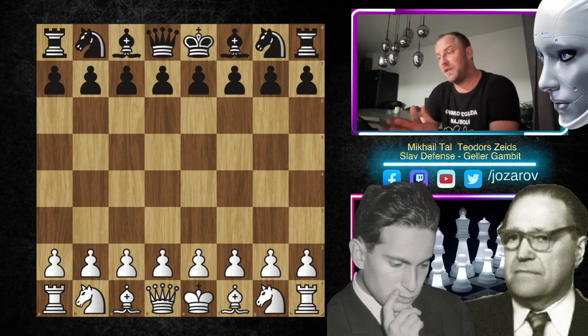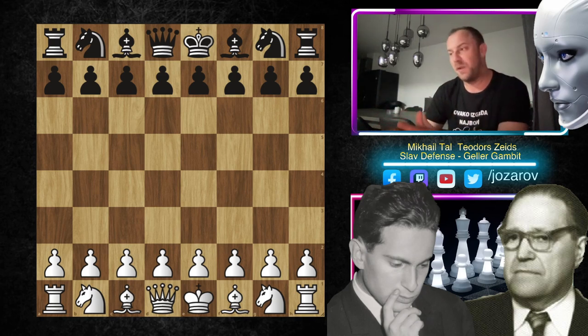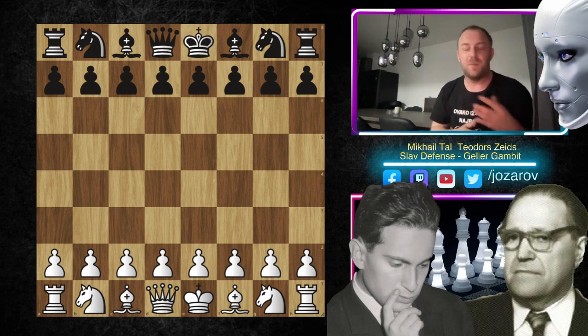The Geller Gambit is a really sharp line. If you're not a sharp player, please don't try it out — it's a really wild opening with tactics all over the board. The game becomes wild early on: the pawn structure is messed up, it's imbalanced, and there are many opportunities for both white and black. It's really one of the sharpest lines of the Slav defense.